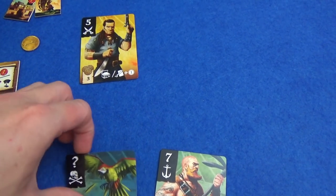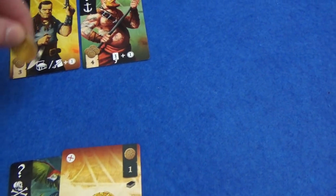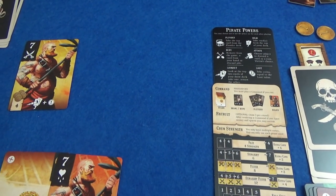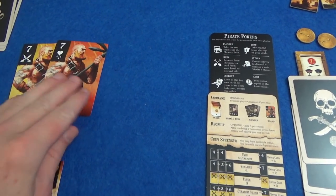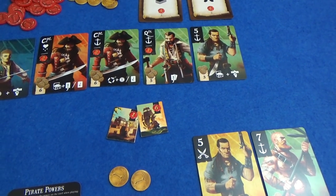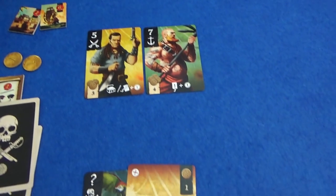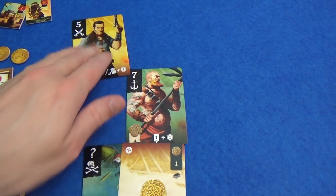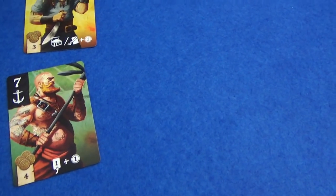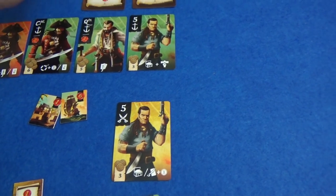I'm going to play my seven so I can draw a card and get a coin. Marty will play his other seven, draw a card and get a coin — so he's got three coins now and a powder monkey. Nothing really strengthens this yet, he can use the powder monkey to get rid of something. Back to me — I'm going to play my coin. Should I hire another pirate? I think I'm going to. Let's hire this other five.